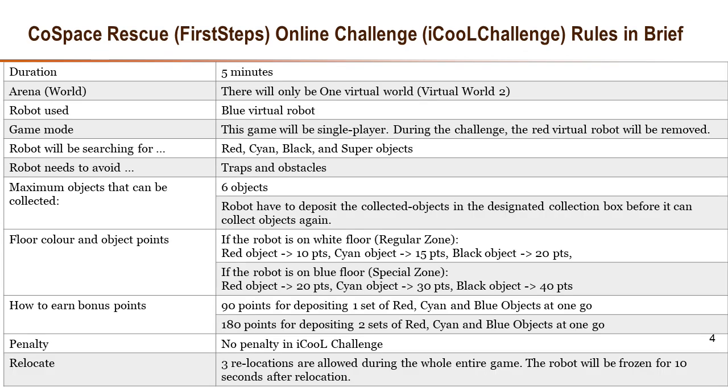A team will gain points by collecting objects. Please refer to the slides for more details. For depositing 1 set of red, cyan, and blue objects at one go, you get 90 points. For depositing 2 sets of red, cyan, and blue objects at one go, you get 180 points.